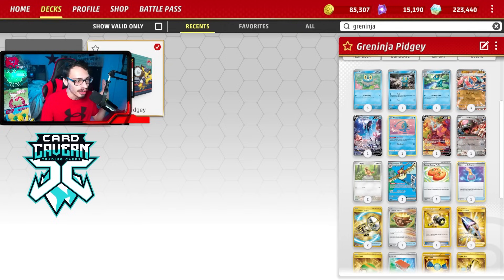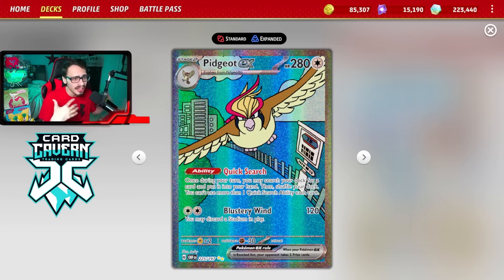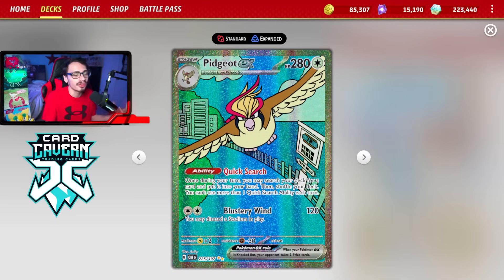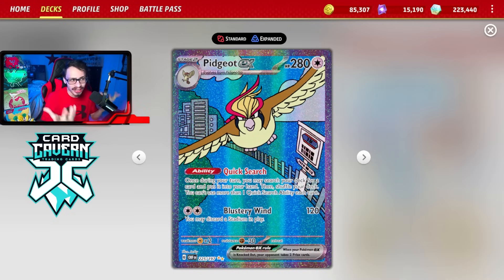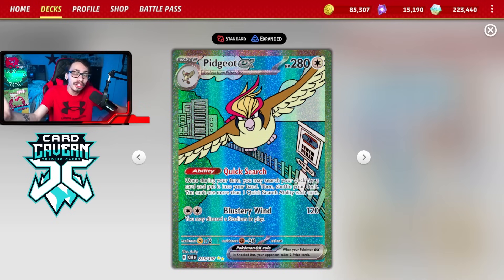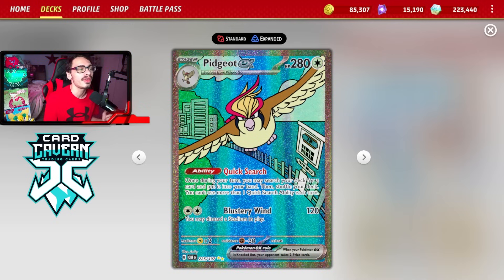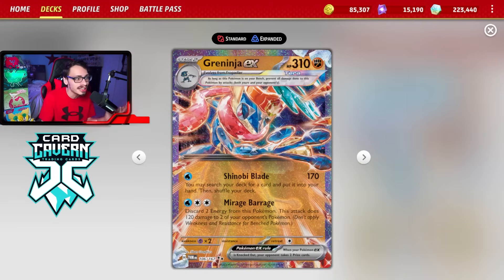Here is the list I've decided to play — it is a Pidgeot build. Pidgeot Greninja is a deck that did pretty well in Japan. I based this list off some winning lists from City Leagues in Japan. Pidgeot is fantastic with Greninja: while Greninja is getting you every card you want out of your deck every turn, you also have Pidgeot doing the exact same thing.